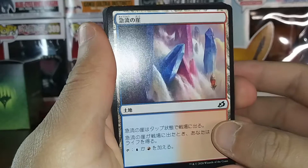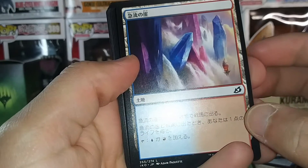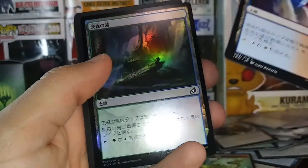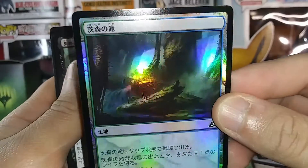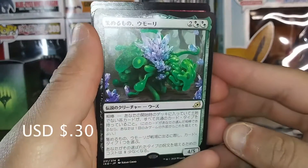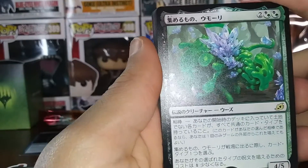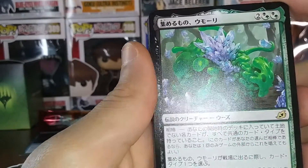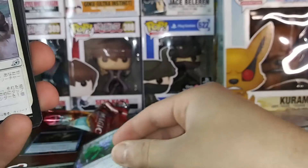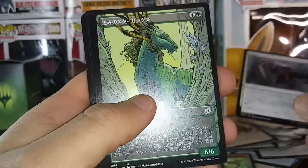Yeah man, I definitely know how to read this — for sure. Smiley face. I'm pretty sure when this land enters the battlefield it comes in tapped and I gain a life. Same with this one. I'm gonna put you over here. Look at this — I have no clue what it says but it has one color symbol, so I assume it's either one less or one more to cast. Beautiful. Oh, that was the rare — oh my lord. That's okay, we'll enjoy the art.